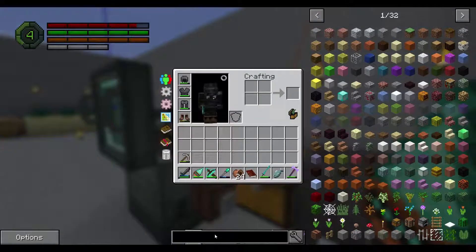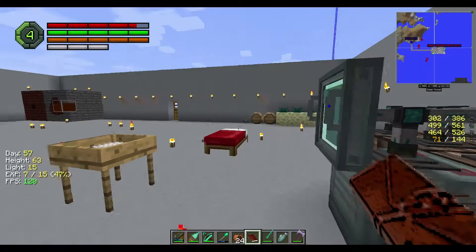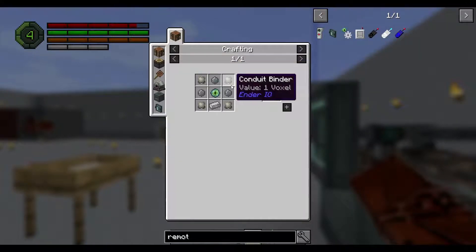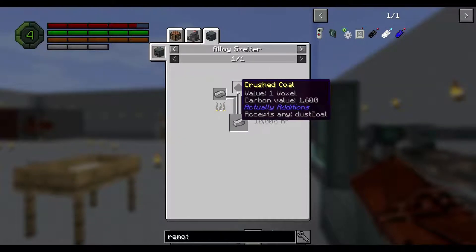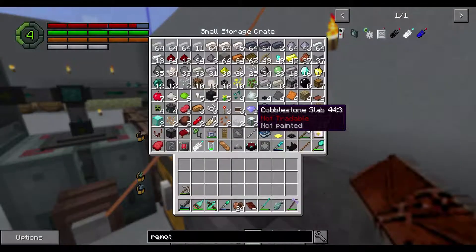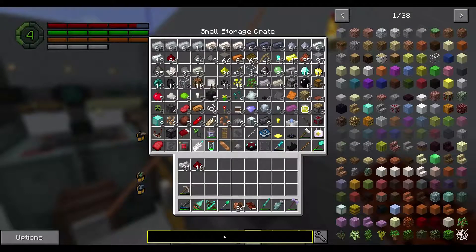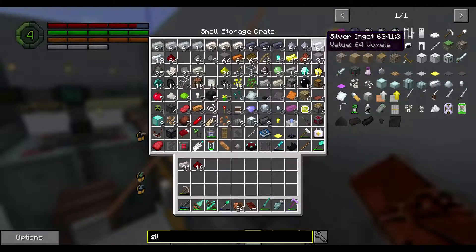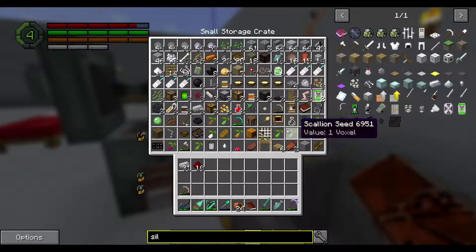We need some more remote awareness upgrades. Remote awareness upgrade requires ender pearls, silicon, and electrical steel, which is coal. So we need a bunch of silicon, some iron, some dust. I should not have done this so quickly. We still have to do this for a while. It's silver — not in there. We've put everything in these six chests, so if they're not here, they're nowhere.